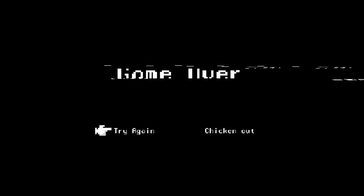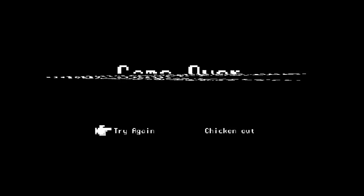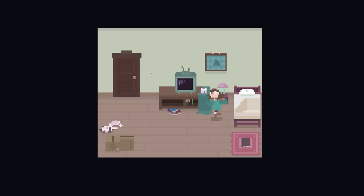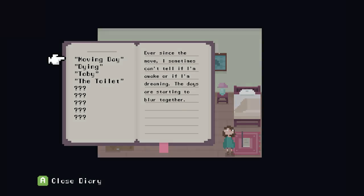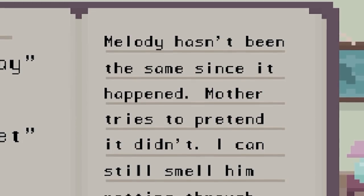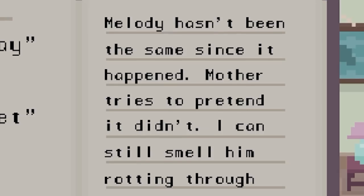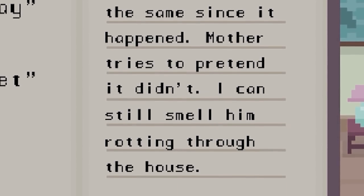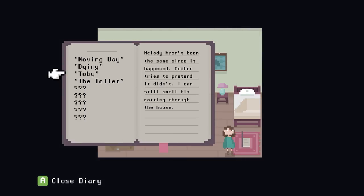I think as soon as we come up from the basement we've got to run for that door — book it double time. This is so interesting guys, I love this game. I'm so glad I checked this out — thanks to all of you who suggested it. We've got Toby here and a new diary entry: 'Melody hasn't been the same since it happened. Mother tries to pretend it didn't. I can still smell him rotting through the house.' So that person must have been Toby. That's so strange.